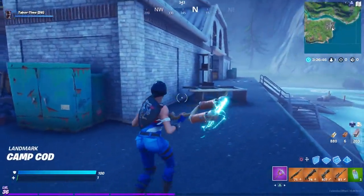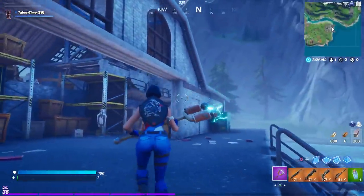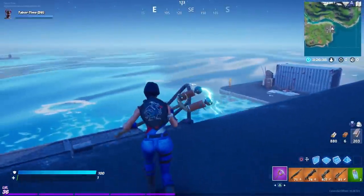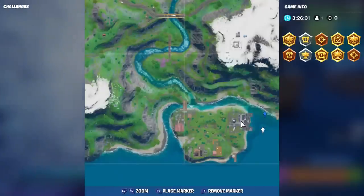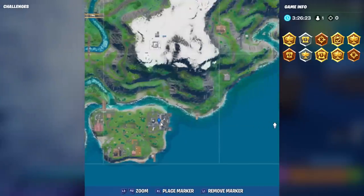The second-to-last location is at Camp Cod. There's a warehouse on the right side of the island. Come through the back side and you can see the table right there. The exact location is on the far right of the Camp Cod island.